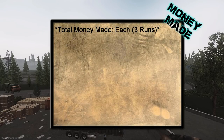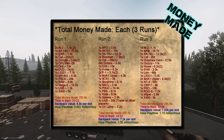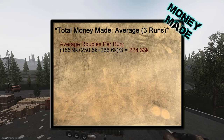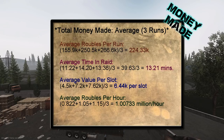I ran the route eight times online without dying and took the three runs I felt to be representative of average loot results. The first was the lowest, resulting in 155,900 rubles in 11 minutes and 22 seconds. The second run resulted in 250,500 rubles from 14 minutes and 20 seconds. The third came in at 266,600 rubles from 13 minutes and 56 seconds. The average rubles made per run is 224,330, the average time in raid is 13 minutes and 21 seconds, the average value per backpack slot is 6,440 rubles, and the average rubles made per hour is a little over one million, not accounting for time spent getting into a match or managing your stash.